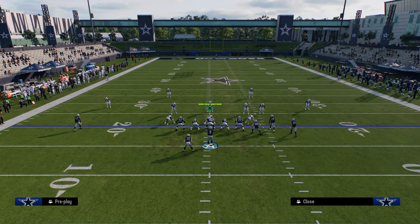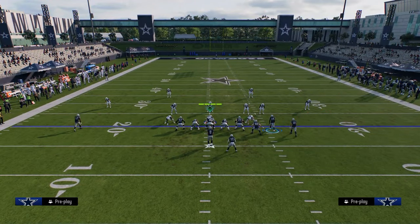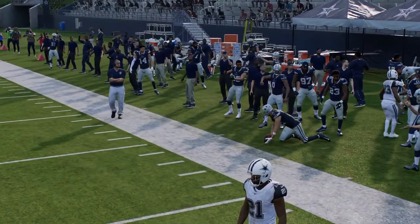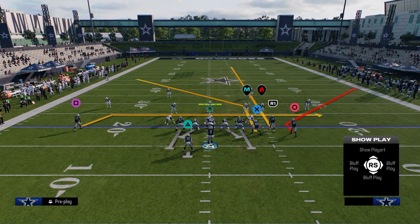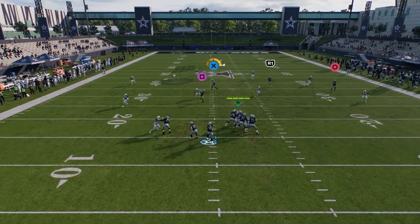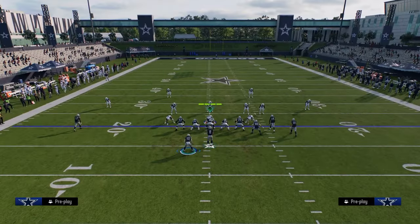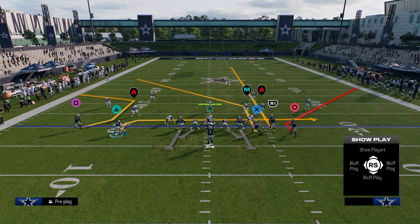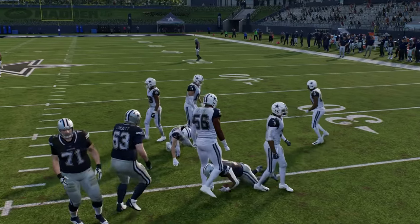Another setup I like to utilize in this offense is a streak post combination. You can motion the running back to the right to cancel any kind of match. This is really effective because it forces switch stick to that right sideline — they'll almost always switch stick to the right sideline — and you can do it out of bunch nasty or this formation. You can also throw the tight end in the seam. If they switch, you can just take your underneath route over the middle of the field.